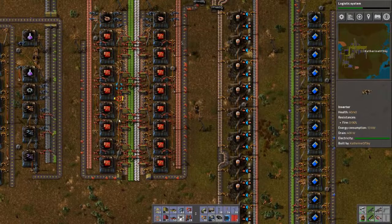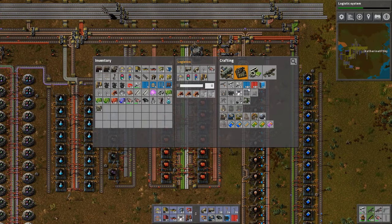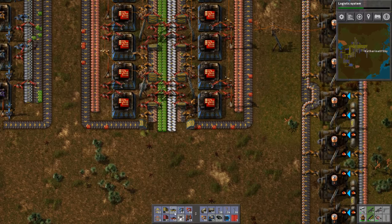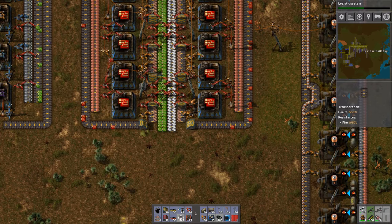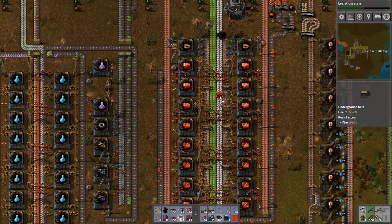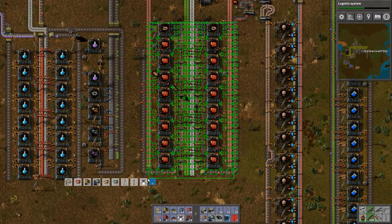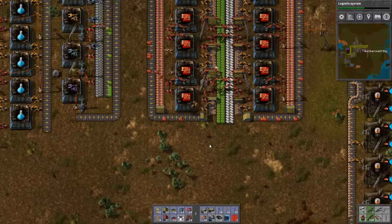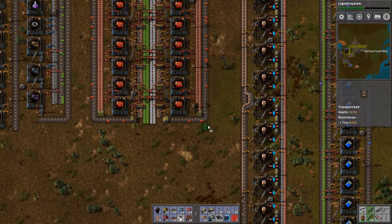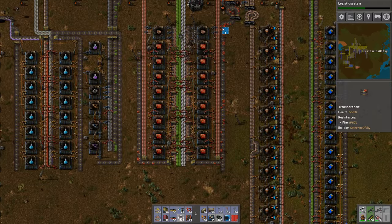That's pretty important to note, so let's fix that. Let's blueprint this area. These need to have — I'll just do them in yellow belts until later. I'm going to make one temporary blueprint and then re-blueprint this whole area because this actually needs to be slightly different. This needs to be set up so that these go on the opposite side. It hasn't been a problem because we haven't had enough throughput of red circuits.